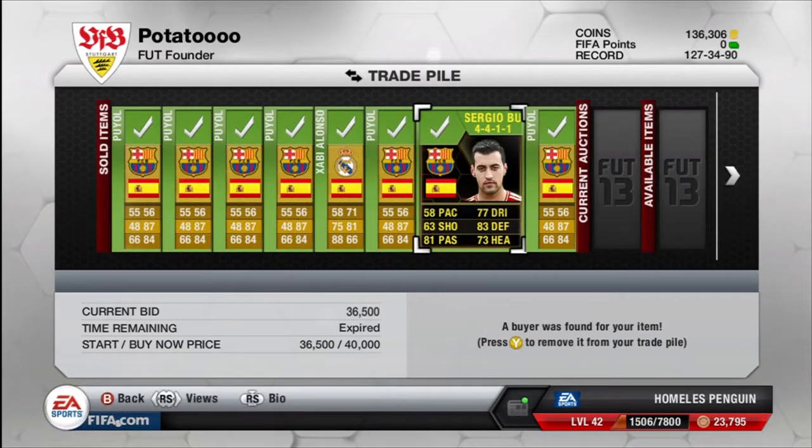Finally going into the last player — Sergio Busquets. Originally I was hoping to get a bit more for him, but seeing as I only paid 28.5k for him, 36.5k is still a quality profit. That's 8k profit. I was hoping for more like a 10k profit, but still 8k profit is really good, especially on one player.